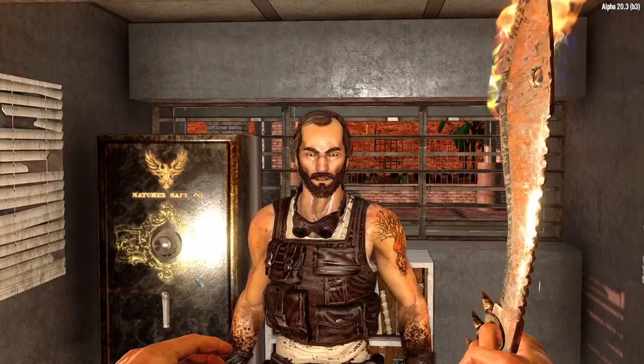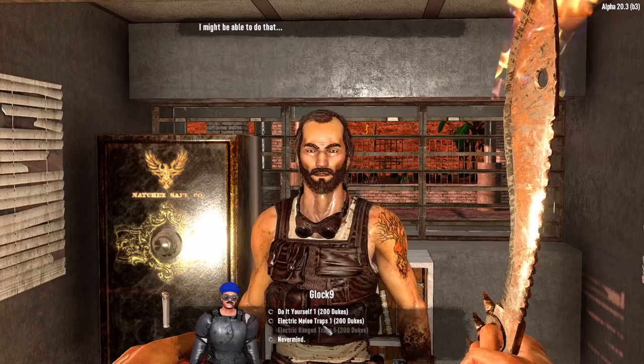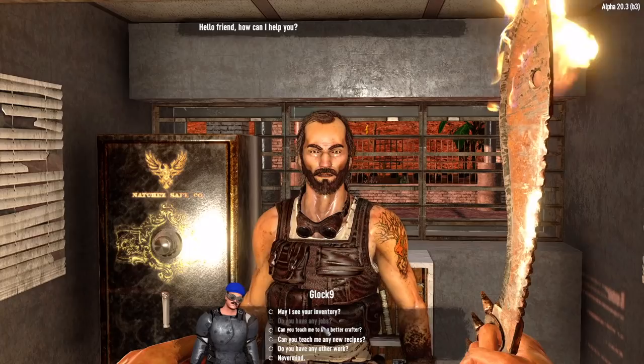Lever action rifle. Alright, I guess I'll go with the rifle. What do we got here? Sledgehammer crafting? Nah, I don't want a sledgehammer. What else can you teach me though? Electricity basics? Sure. Melee traps? Yeah. Teach me all the things, Rick. Teach me your ways. Do it yourself - let's learn that too.